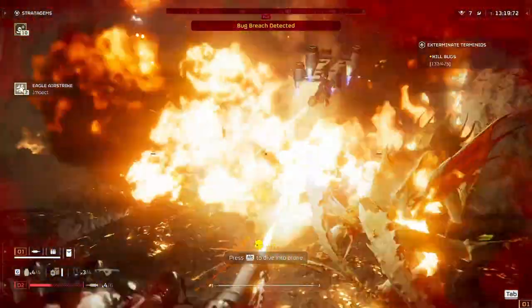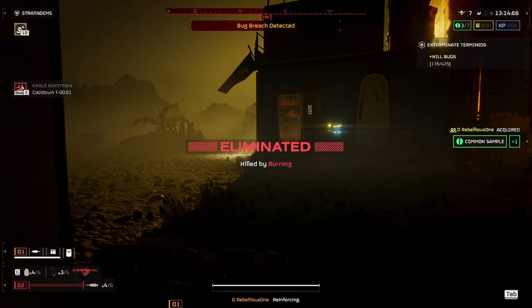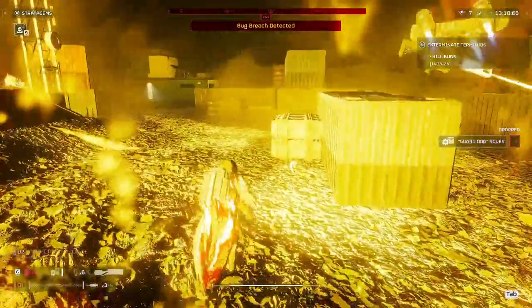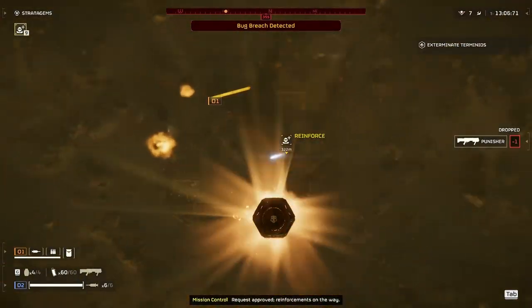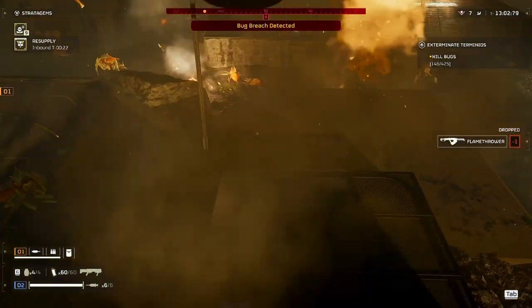This reduces you getting caught with your pants down. It also eliminates wasting ammo by reloading your magazine too early. Due to it being a pump action, the DPS is not quite as high as the Breaker, but it is still very effective when clearing groups of enemies. And the loss in DPS is made up for by having a higher damage output, making it more effective on the larger enemies.